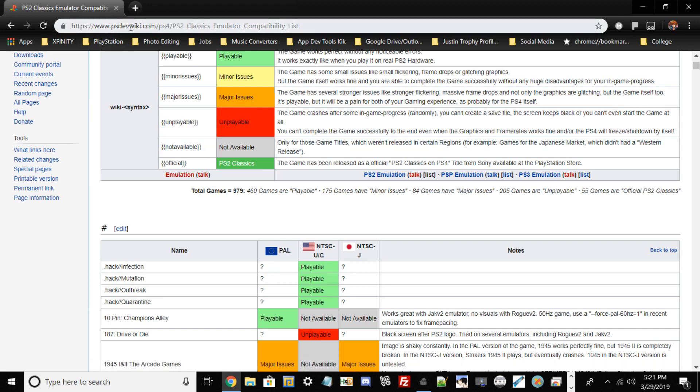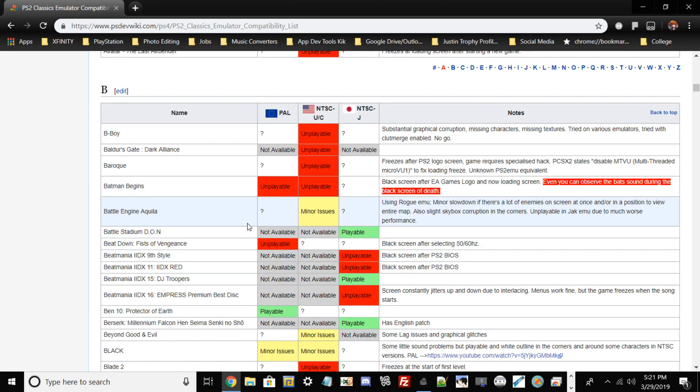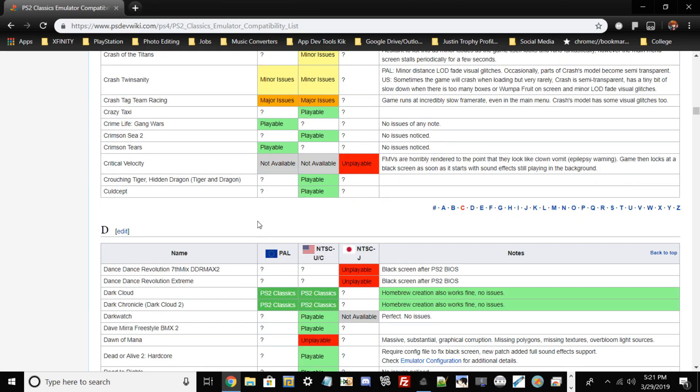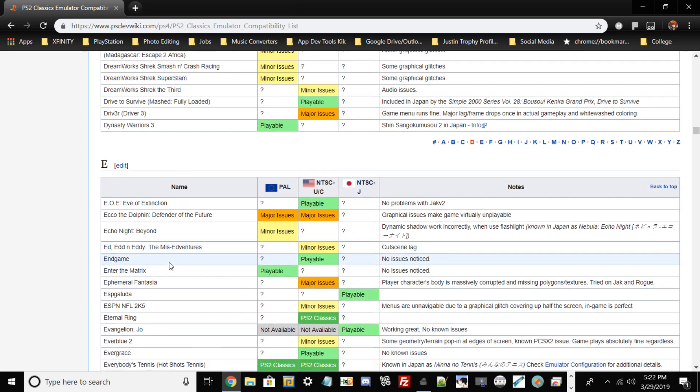This website called psdevwiki.com has a PlayStation 2 classics emulator compatibility list. It details almost all PS2 games — not all of them, but the big main ones — and covers whether a game is unplayable and why. If you know how to patch PS2 ISOs, rebuild them, and make patches, this is a great guide. It's also useful for people who just want to convert games to fake PKGs and know the end result before wasting time transferring.